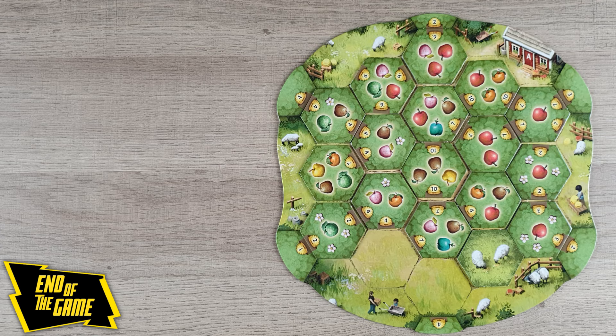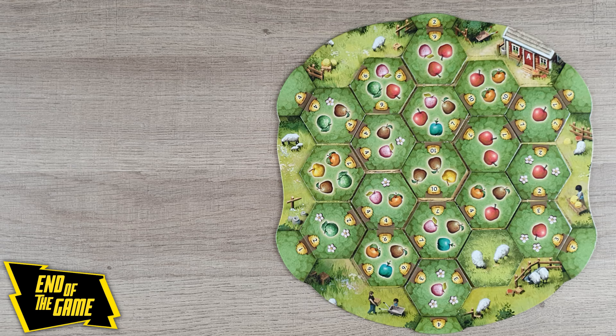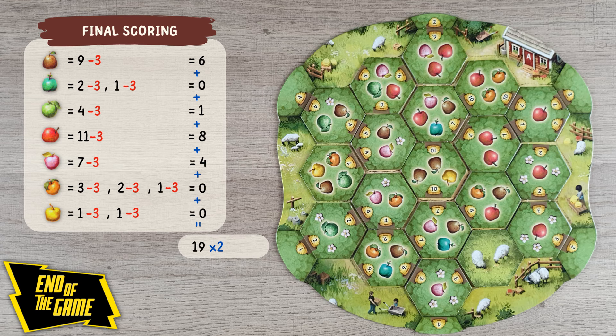The game ends as soon as all players have completely filled their orchard board with tiles and the die has reached the space showing a die with three pips surrounded by leaves. Then perform the final scoring. During the final harvest, each apple variety is harvested again from brown to yellow, as indicated in the scorepad. Subtract the number of pips of the die — which will be three — from the result obtained in each area. Next, add up the value of all the crops above zero and double this last result.